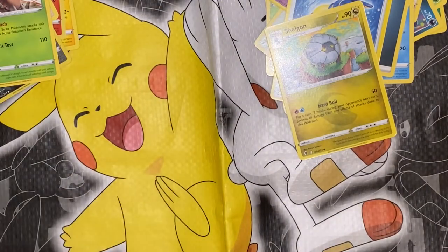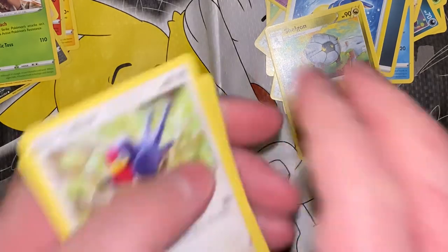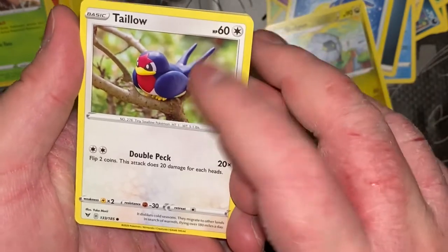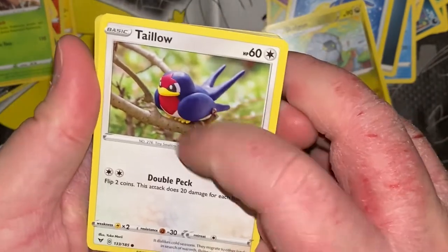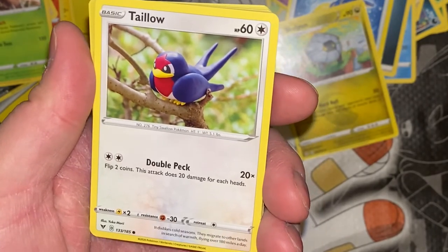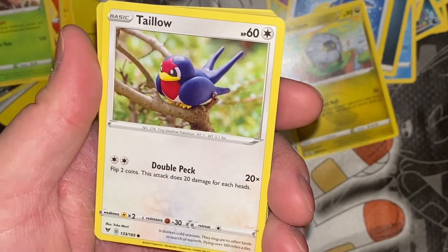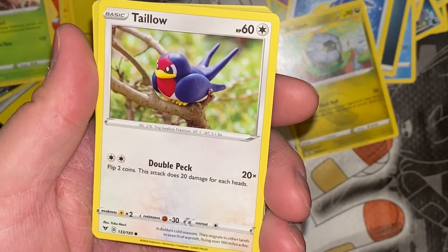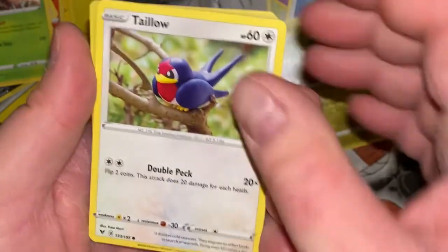Last pack — trust me, like I said there's nothing good, I remember it was disappointing. But let's get into it. Taillow — looking like it's a claymation-type thing, like Gumby, or Wallace and Gromit. It dislikes cold seasons — the irony, I just read that about Pinsir. They migrate to other lands in search of warmth, flying over 180 miles a day. How many hours are you flying for? Just so I can figure out how fast you're going.